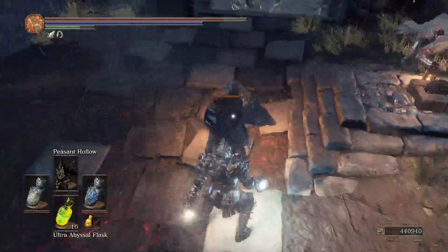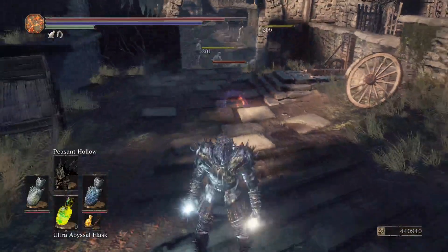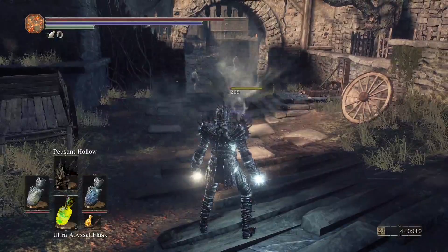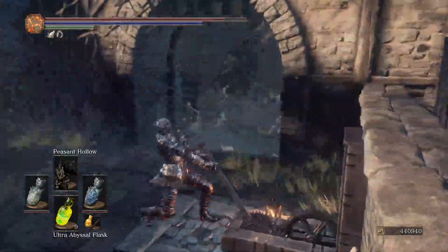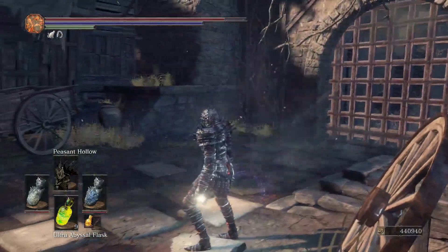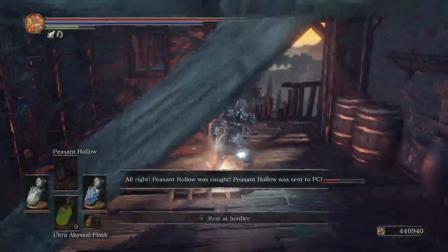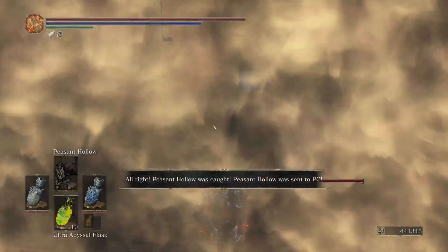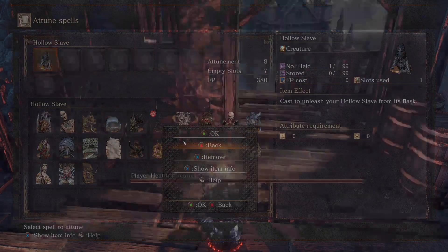You can go into the Undead Settlement, but all I want to do is throw these because these are high. I want to go into the Undead Settlement — actually, I want to go to the Undead Settlement real quick. Well, too late for that. Next is the Hollow Slave.